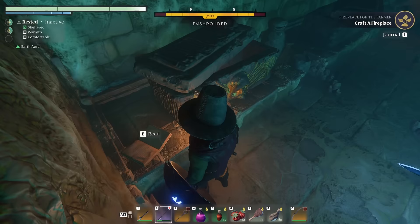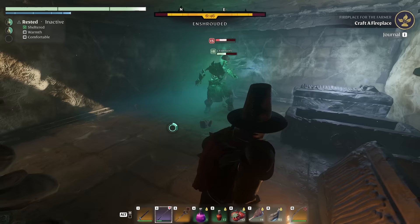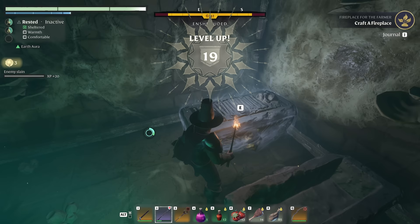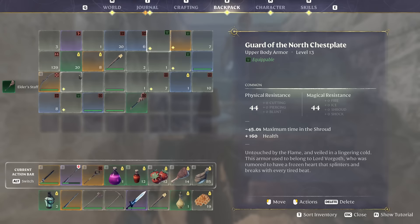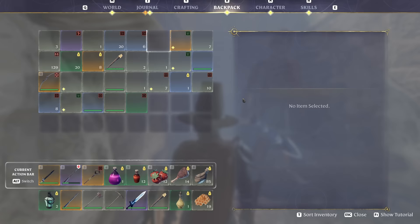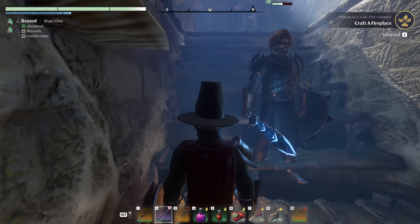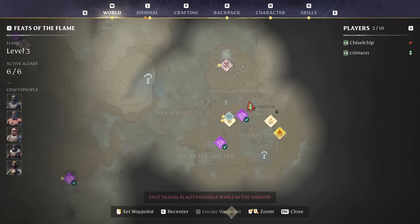So much — can we have the Guard of the North stuff? Yeah, we should try to farm some of that. I've got a bunch of it back at the house from the material deposit. Here's the chestplate — it does actually have a lot of health and some physical and magical resistance. That might help you with the tanky stuff. And the helmet here as well — a lot of minus time in the shroud, but if you get some inner fires going or shroud potions that should be good. Now I just need a red sword!